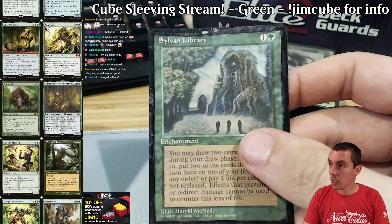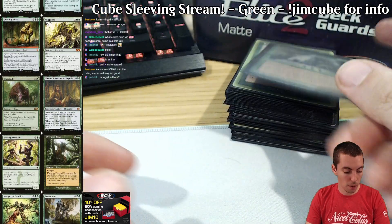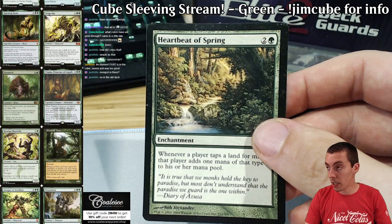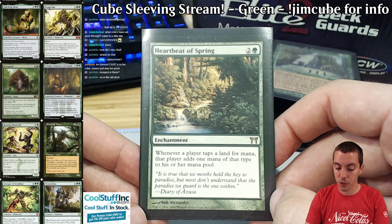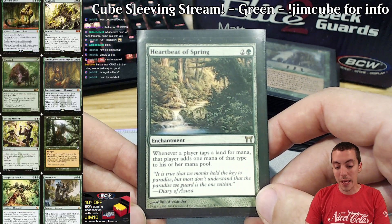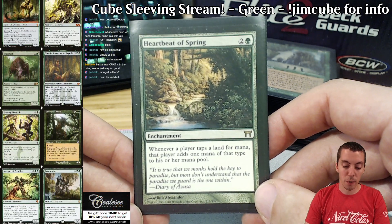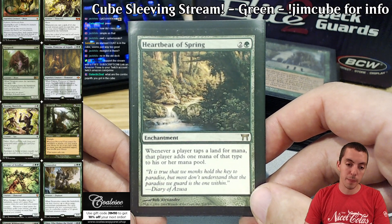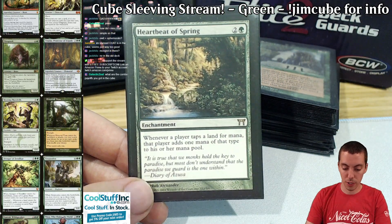We got Sylvan Library — obviously a very, very powerful card and super good. We got Heartbeat of Spring, and this is the one Mana Flare effect in the cube. It's a big part of combo decks. We have Garruk untapping lands, Frantic Search and stuff like that, Time Spiral. The combo decks in my cube are often a mixture of colors — blue-black combo, blue-green combo, blue-black-green combo. Heartbeat of Spring is a risky card — it's a fun build-around, powerful card. You don't just jam this card; you've got to want it a lot. The combo payoffs are the Storm cards — Tendrils of Agony, Empty the Warrens, whatever.